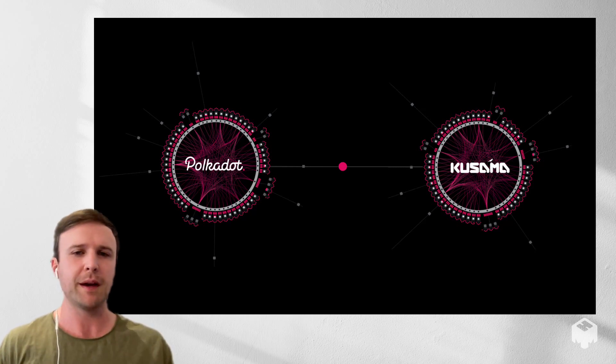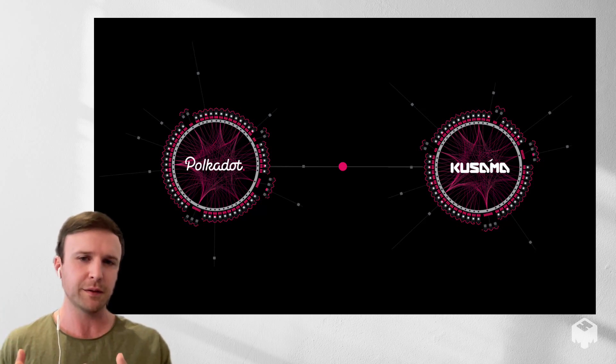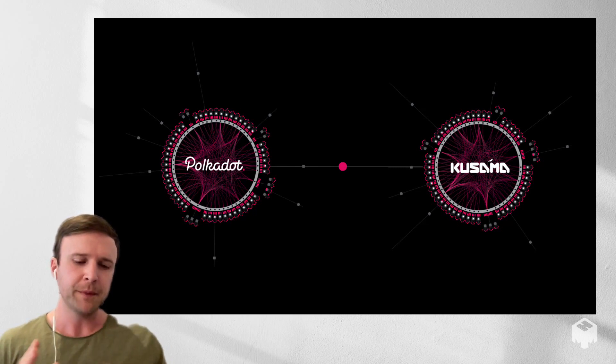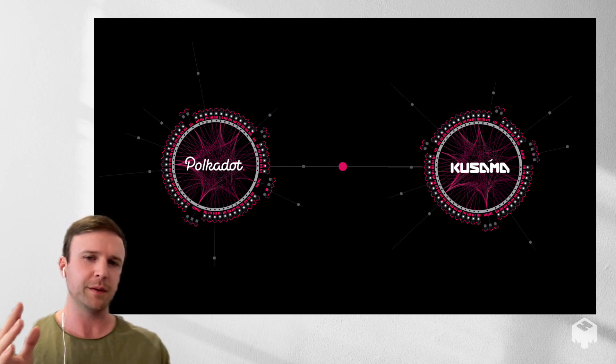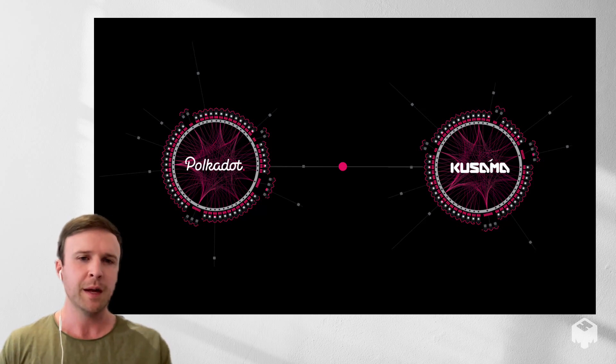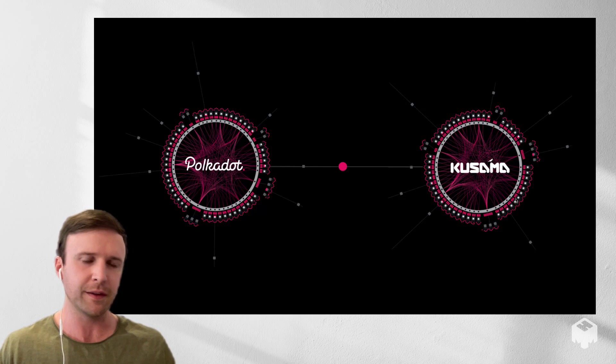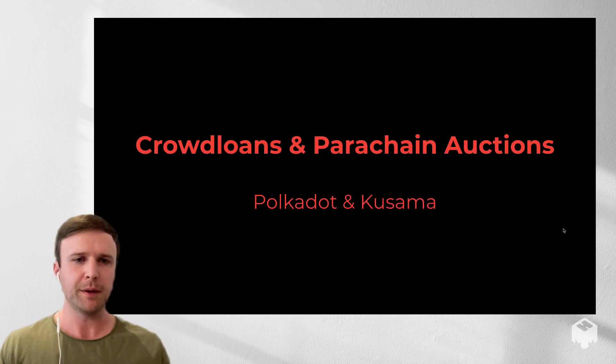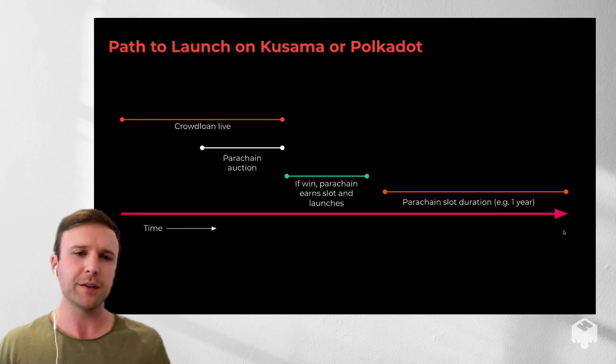Polkadot and Kusama are multi-chain ecosystems that are tying together a bunch of blockchains called parachains. In the future, there will be up to 100 parachains on Polkadot and 100 plus on Kusama, but as of now there are no parachains on either one. Today I'm going to talk about how to actually earn a slot as one of these little squares in this diagram — how do you become the first parachain on Kusama or Polkadot? That process is crowd loans and parachain auctions.